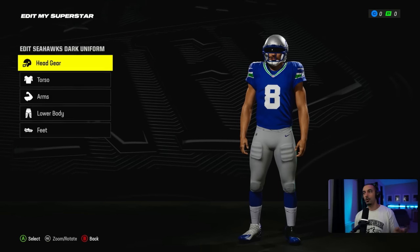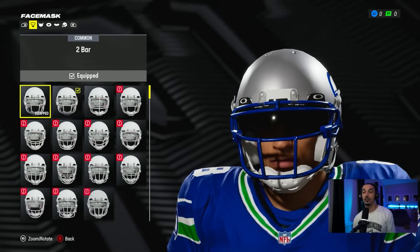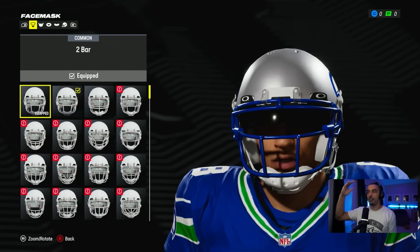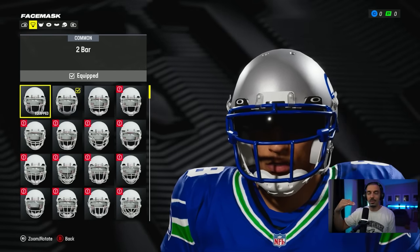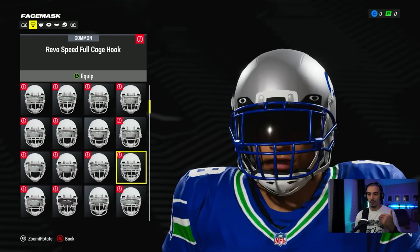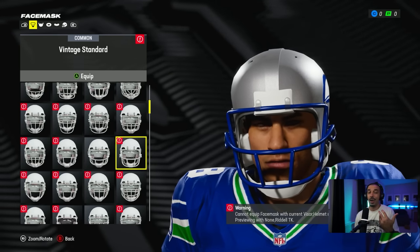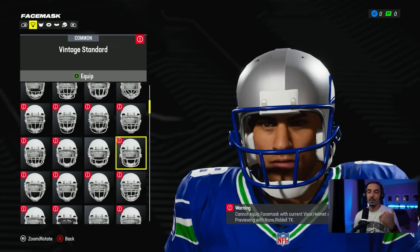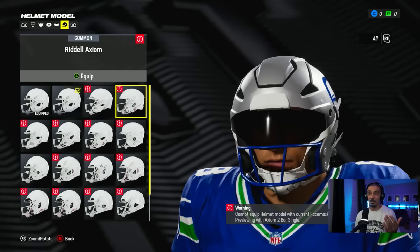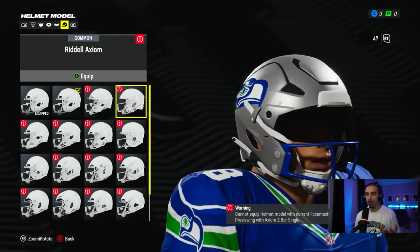After you select your uniform, you can go into the specific gear. Clicking headgear, you can change your face mask per uniform — that's such a cool thing. What I also love is they show you that some helmets cannot equip certain face masks. If there's a little red icon, you cannot equip that helmet and face mask together. But if it's open, you can rock it. They even have the Riddell Axiom, which looks like the most futuristic thing I think I've ever seen on a football helmet. We're going to throw that helmet on.